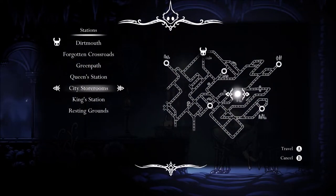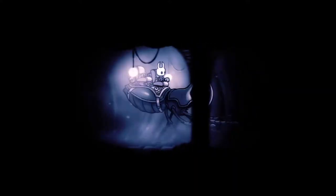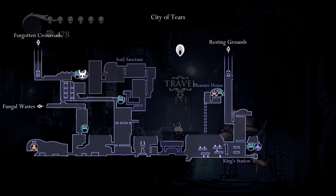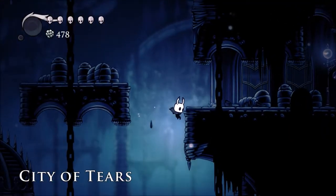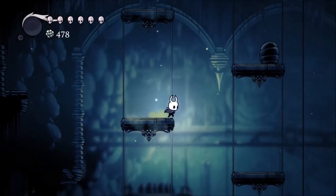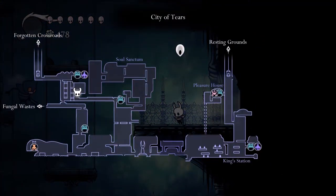So we need to head to where the city storeroom would be close. Do I still have the simple key? That's a good question. I don't know. Okay, so we're here in the City of Tears. Let's go explore and see if we can get to where I want to go. We need to head downward. I'm not actually sure if we can do it. I think we need the simple key to do it. I just don't think I have it.